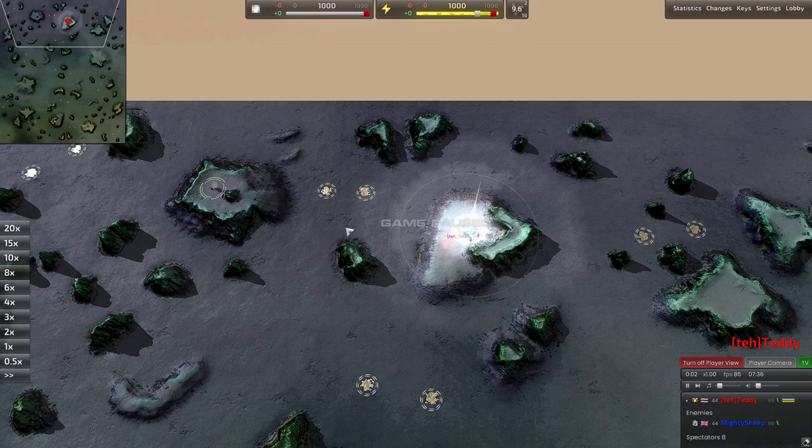Hello everyone, welcome back to BarCastTV. Today we have another episode of Mastering the Early Game. For those of you who don't know, we analyze top-level players' opens on specific maps — where they're placing their radars, what build orders they're going for, how they're expanding, and what unit compositions they're going for. Pretty much everything you need to know to get into the mid-game in a decent position. So let's get into the replay.